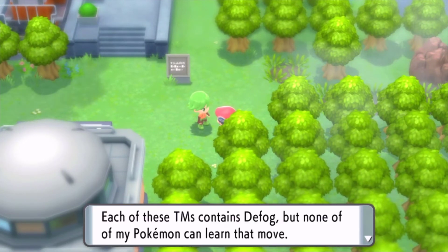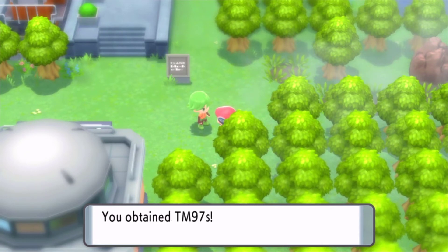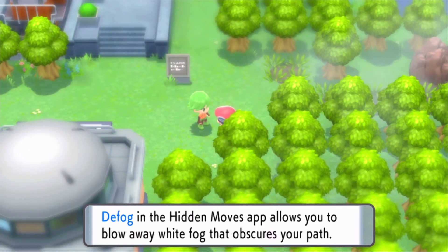He says: 'I found these during the safari game. Each of these TMs contains Defog, but none of my Pokémon can learn that move — you'll be doing me a favor if you took these.' So you'll get TM-97 for Defog, and most importantly it gets added to your Pokétch app, so you can use the hidden move outside of battle.